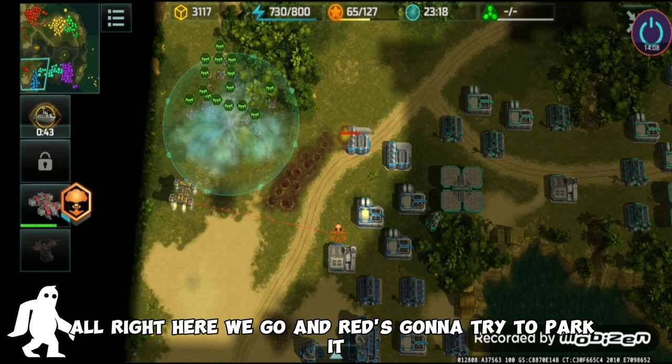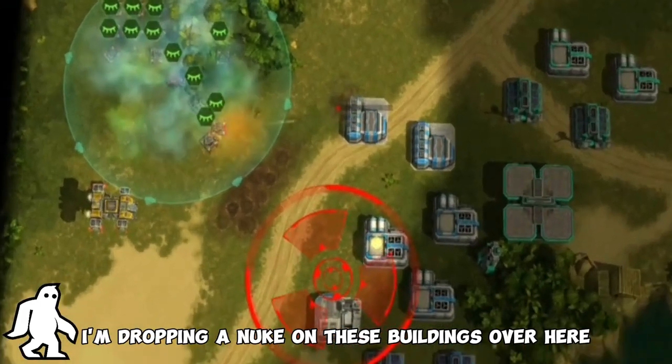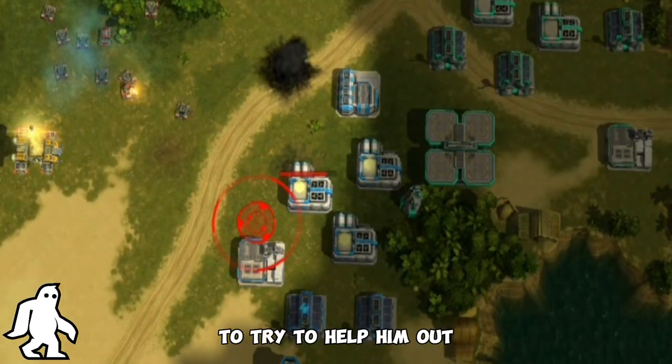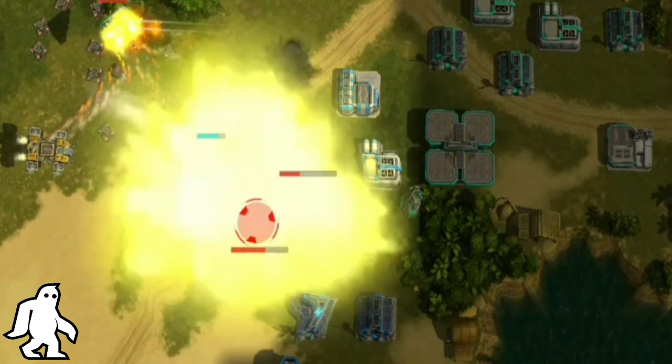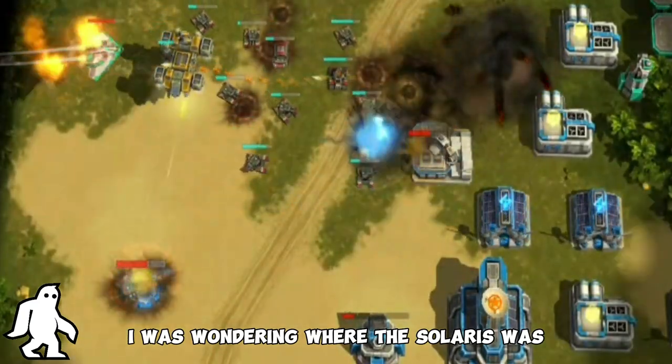Red is gonna try to chip away at the front of the base. I'm dropping a nuke on these buildings over here to try to help him out. Another Thor — and here comes the Solaris! I was wondering where the Solaris was.